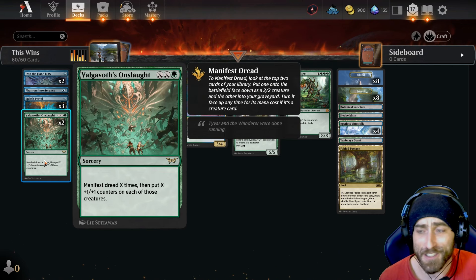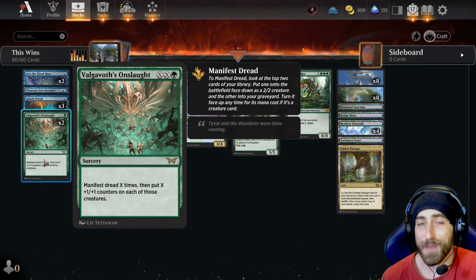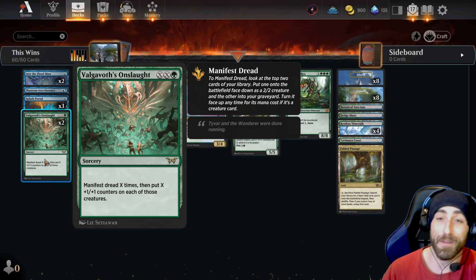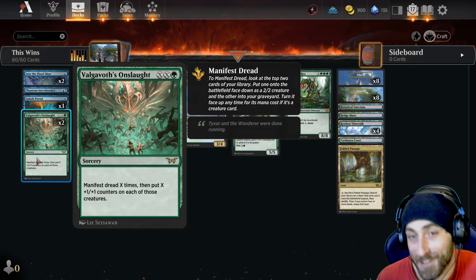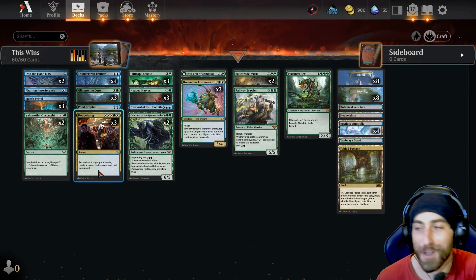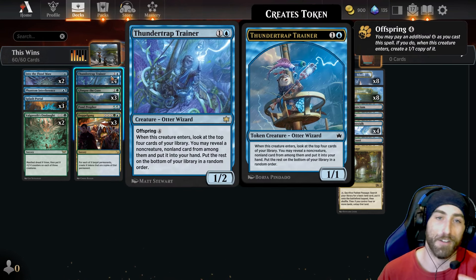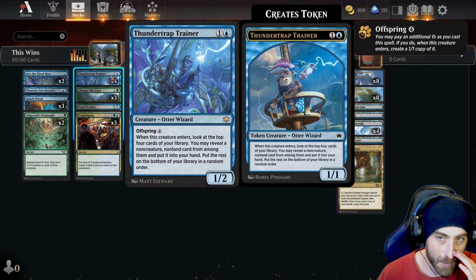It is so fun to play and so good. Valgavoth's Onslaught is basically a five-drop — cast it for X equals two and you get two creatures that are 4/4s. A five-mana spell that gets you two 4/4s is really fine. If you can do it for a seven-drop play, you get three creatures that come in as 5/5s. If you have Railway Brawler on the field they come in as 10/10s. I've done that so many times. Doppelgang is perfect at three copies.